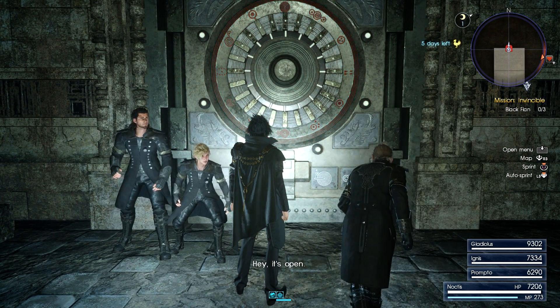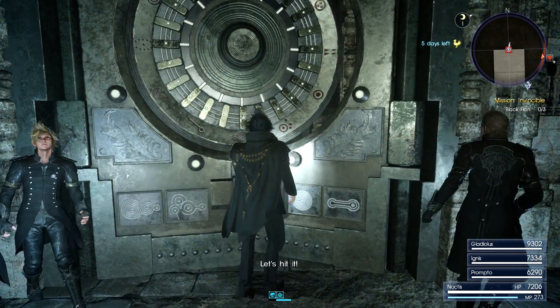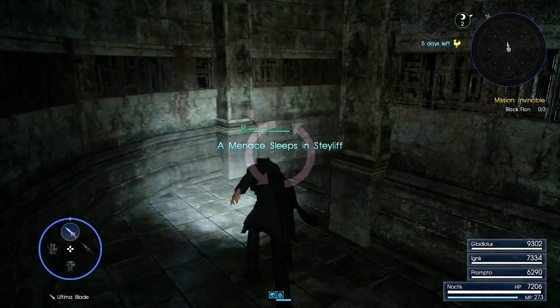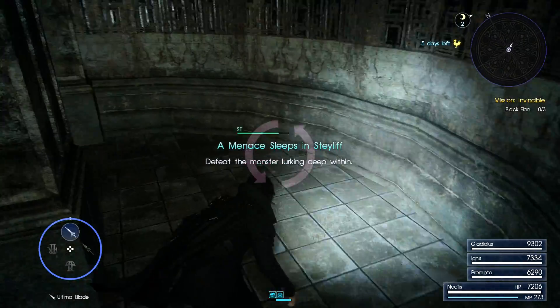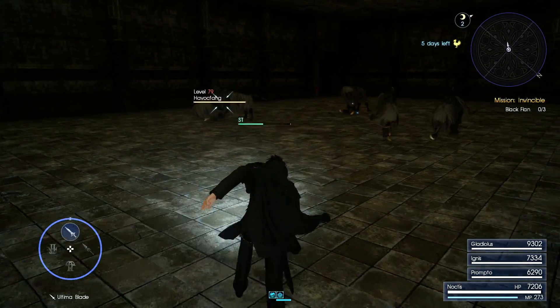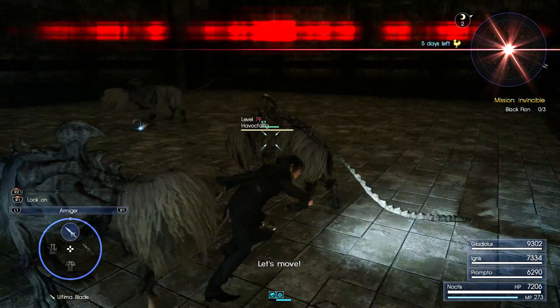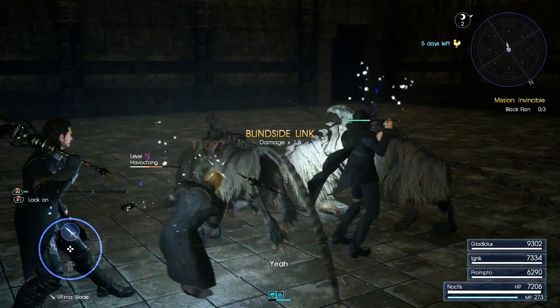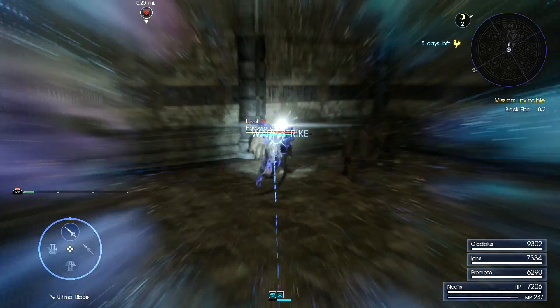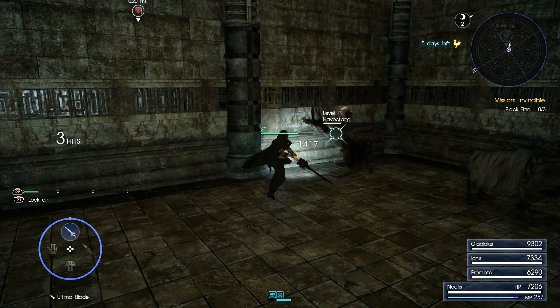Okay — one hundred floors. I am ready. Defeat the monster lurking deep within — deep within is correct. And the first room, pretty easy. We got some Havoc Fangs. Blindside Link — boom — nasty amounts of damage. And that's without an enhancement.